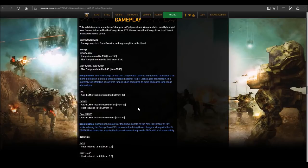Anti-ECM capability of Inner Sphere PPCs: the non-ER version has been bumped to 6 seconds, up from 4. The ER PPC has been bumped to 10 seconds, and heat reduction is now 13.5, down from 14. Clan ER PPCs have had anti-ECM capability bumped to 6 seconds from 4, with no heat changes — which is fair because they do splash damage and Inner Sphere does not.